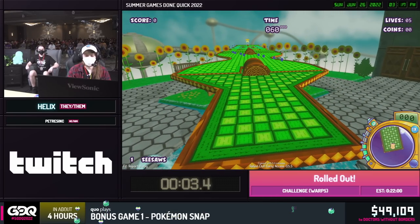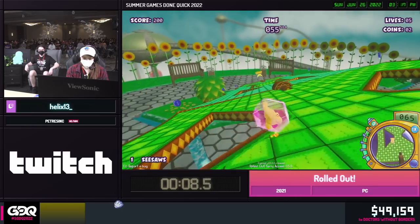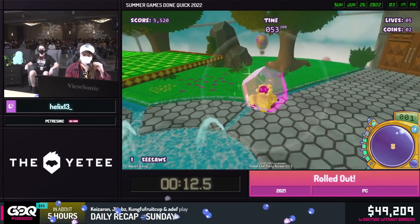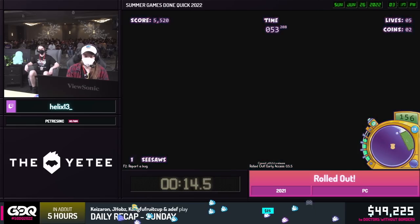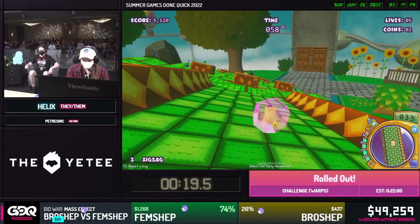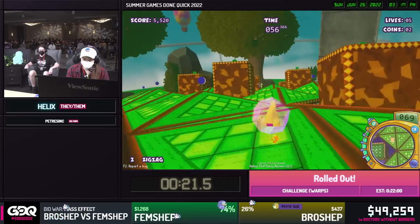That was awesome. Thank you. So, the first thing you're going to see me do is move diagonally. That's because this game pulls inputs in a square. Diagonals are farthest away from the center because of the square format, meaning they are the strongest inputs. So therefore, we accelerate faster when using diagonals.